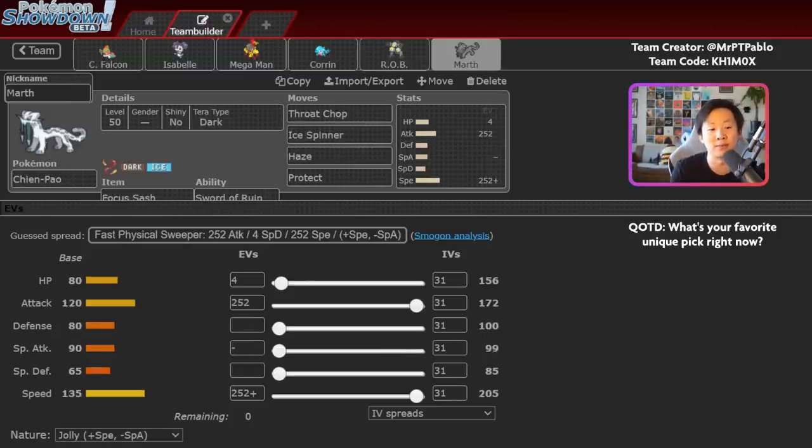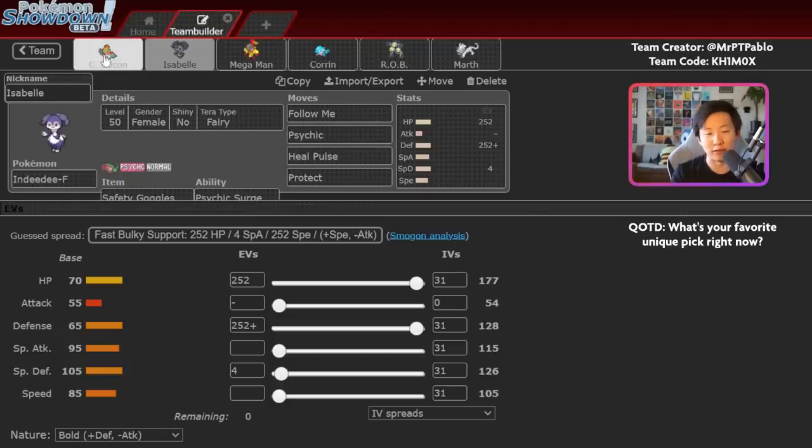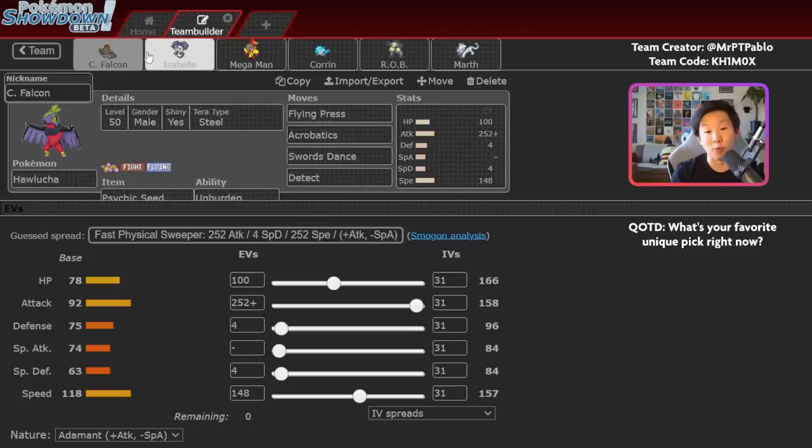Let's highlight some weaknesses. First, Indidee is a great partner for Hawlucha, but Follow Me doesn't protect you from spread moves. I've had games where my opponent just keeps targeting both Pokemon with spread moves — Flutter Mane plus Chien-Pao using Dazzling Gleam plus Heat Wave is pretty scary, because if Hawlucha tries to Steel Tera to resist Dazzling Gleam, Heat Wave becomes super effective. I've also struggled against teams with really good speed control, whether hard Tailwind or hard Trick Room — against Trick Room, I often find it difficult to get an immediate knockout on the Trick Room user, and then Trick Room Pokemon can sweep me.